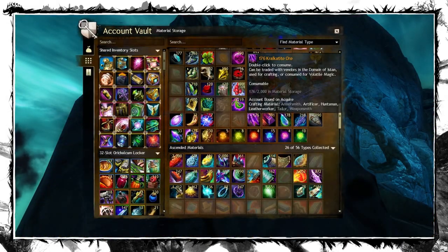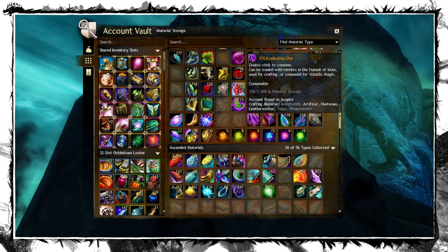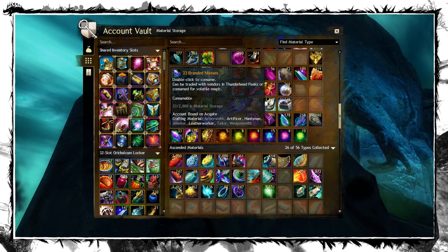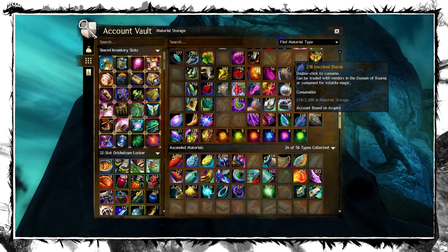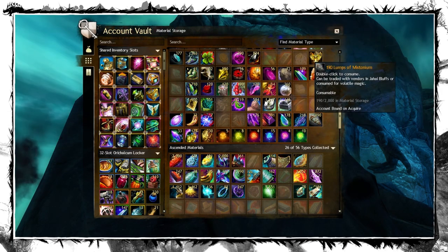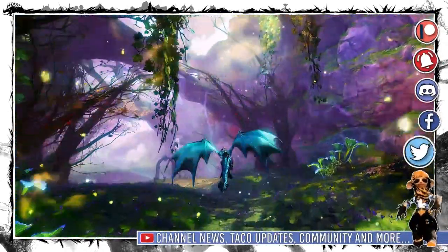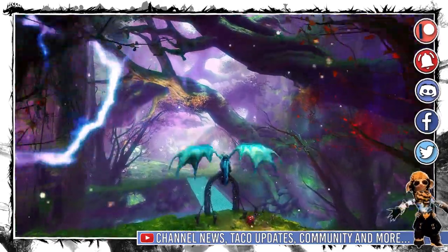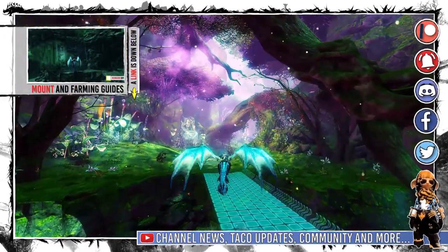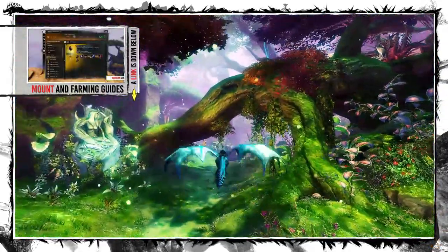Besides that, you will need additional account-bound currencies from those maps: 3100 Kalkatite Ore, 460 Branded Masses, 300 Inscribed Shards, 100 Difluorite Crystals, Lumps of Mistonium, and Mistborn Motes. On top of that you will need the Skyscale mount — I have all the mount unlocking and farming guides on my channel, related ones are in one playlist, link is down below.